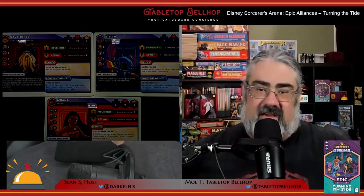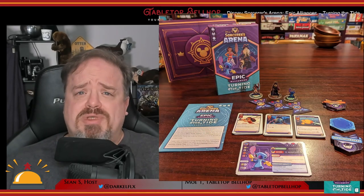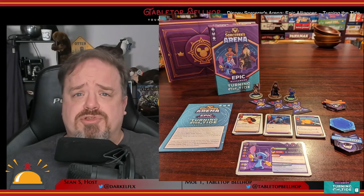All three characters are tied together by each having the oceanic keyword. To go with these characters, there are also some new rules, which include a new status effect and rules for arena tiles. For a look at what you get in this box, check out our Disney Sorcerer's Arena Turning the Tide unboxing video on YouTube.